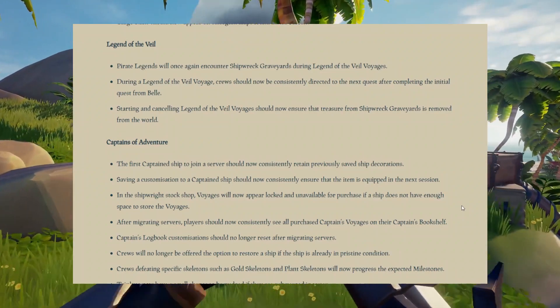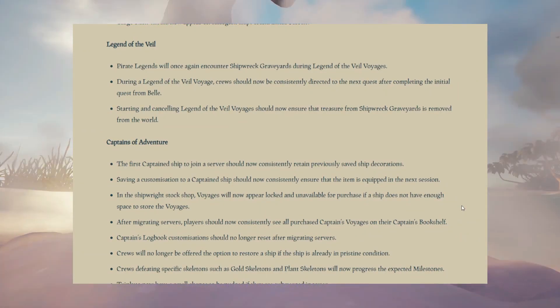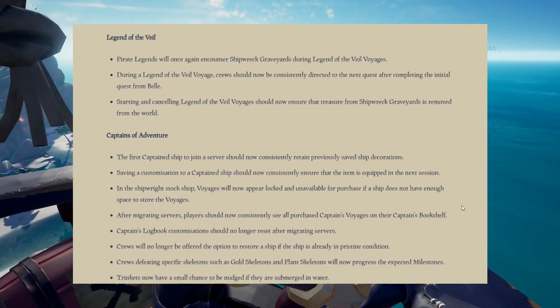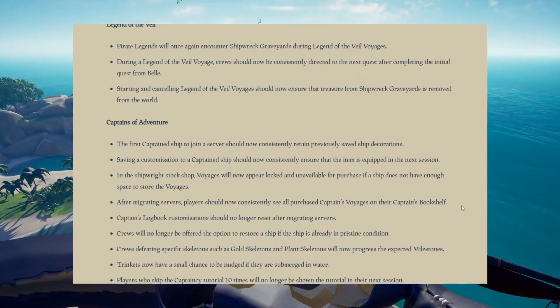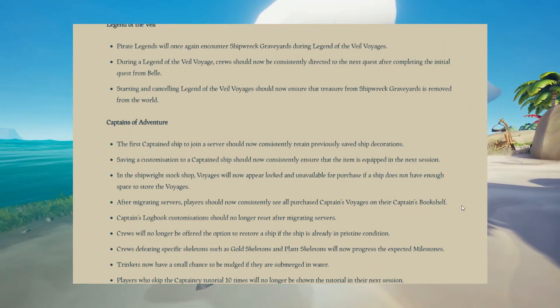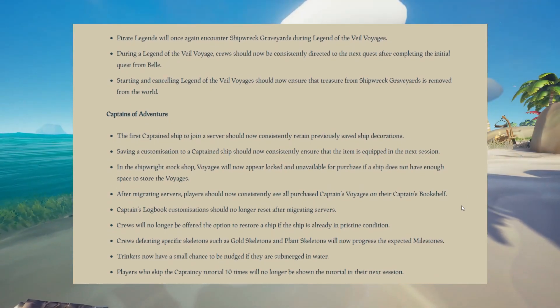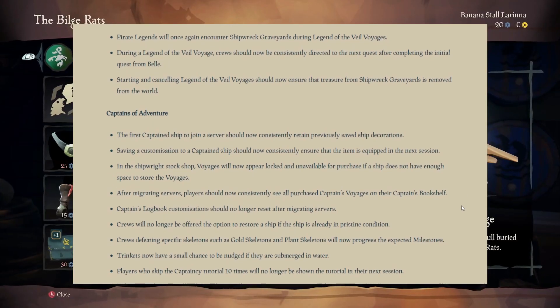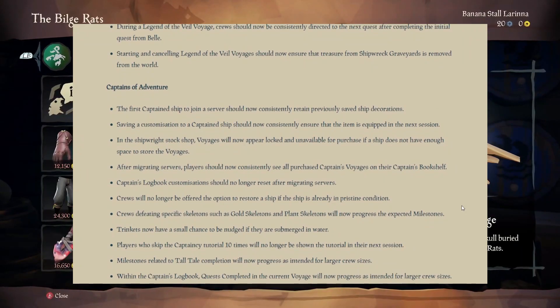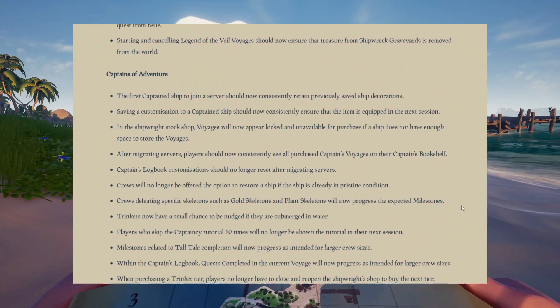Saving a customisation to a Captain's ship should now consistently ensure that the item is equipped in the next session. In the Shipwright Voyage Stock Shop, voyages will now appear locked and unavailable for purchase if a ship does not have enough space to store them. After migrating servers, players should now consistently see all purchased Captain's voyages on their Captain bookshelf. The Captain's logbook customisations should no longer reset after migrating servers.